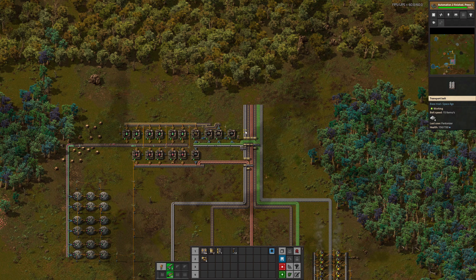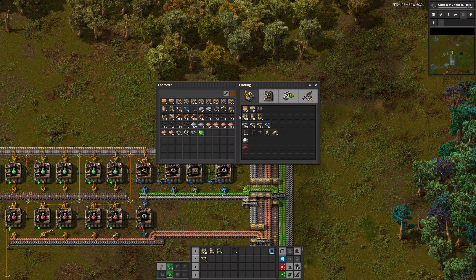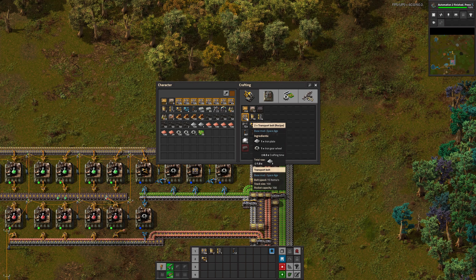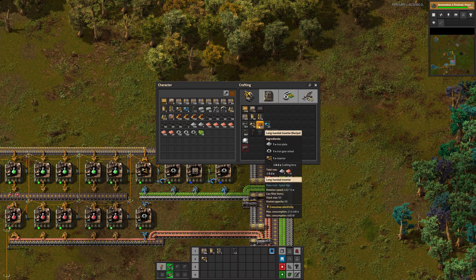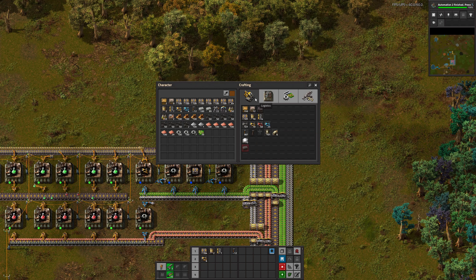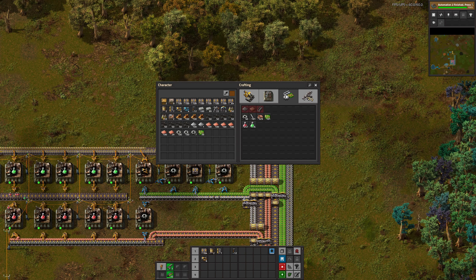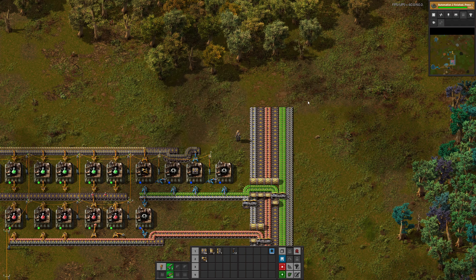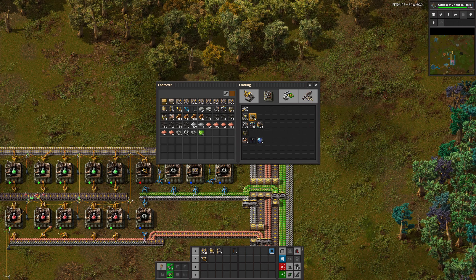The best way to think about the mall or hub is to think about the things you want in decent quantities all of the time. That's transport belts, underground belts, splitters, inserters, power poles — basically this logistics tab, plus possibly assembly machines. You can go really deep into the mall — offshore pumps, steam engines, boilers. But that's not for me; it's not the way I like to do it.